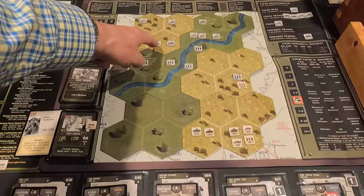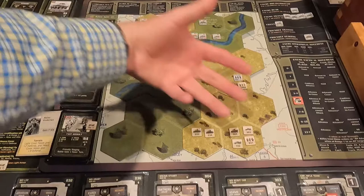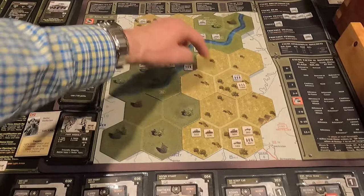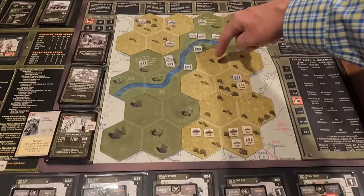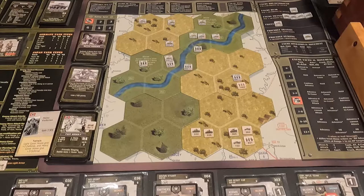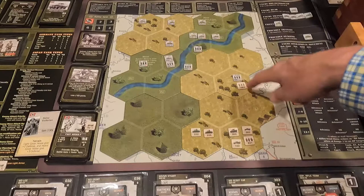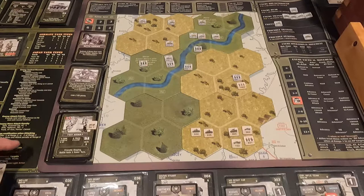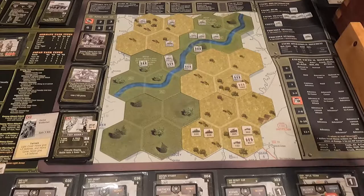The armored car advances if it cannot attack — its range is two and it cannot reach the enemy, so it moves forward. The tank can attack my infantry unit at range three — needs five or higher, minus two for the die roll. He fires and gets one possible hit. My defense is five or less due to light cover, and I defeat that attack.